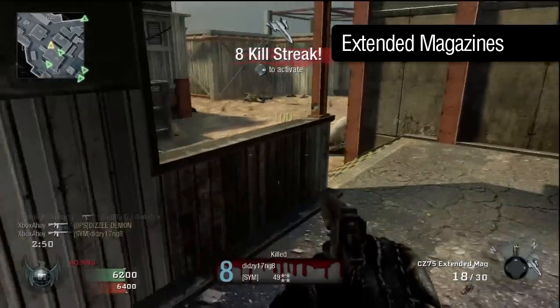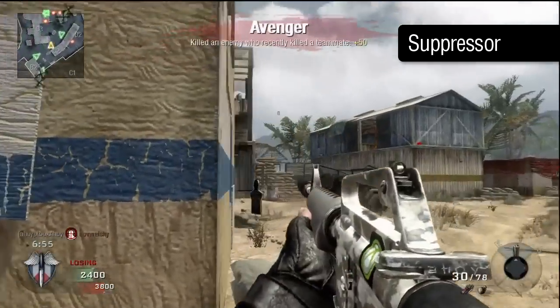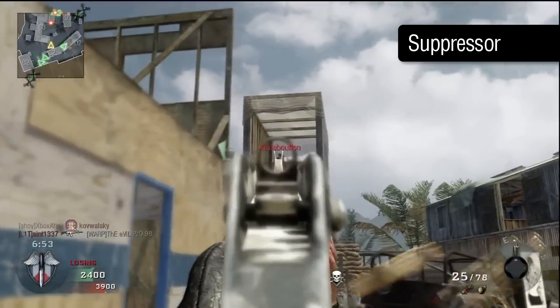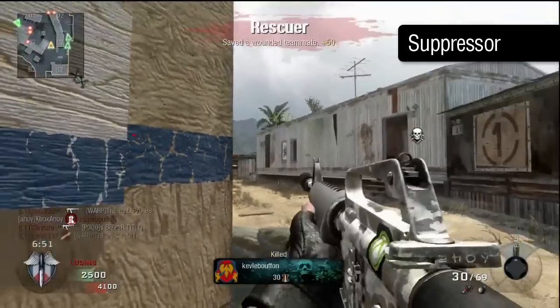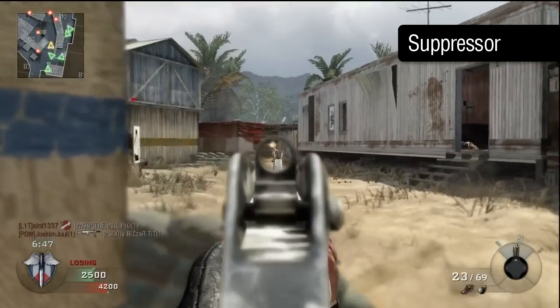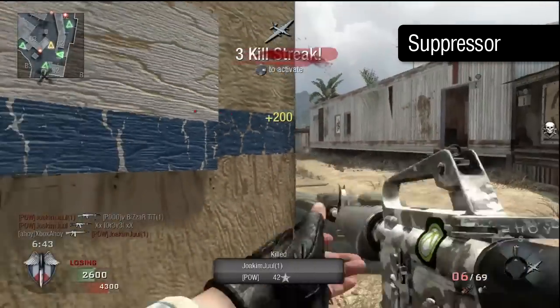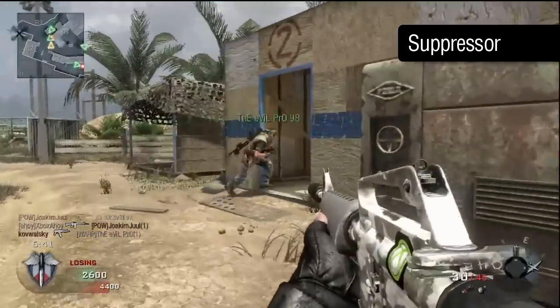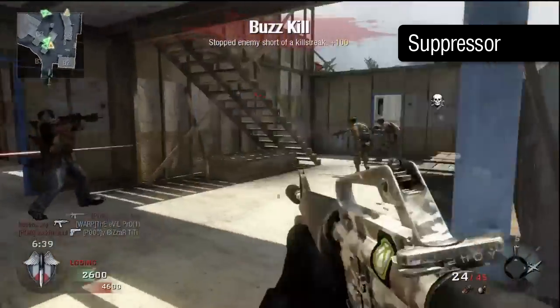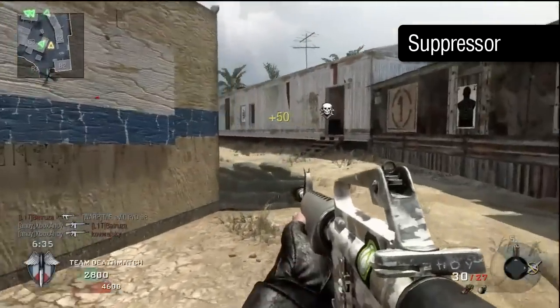If stealth is your preferred tactic, then the suppressor should be your attachment of choice. Bear in mind you will lose a significant portion of your effective range by doing so, meaning that you'll often need a burst or two more to kill at long range. The M16 has the longest effective range of all the assault rifles when unsilenced, so generally I'd advise against the suppressor to preserve this unique advantage and to ensure greater lethal potential per burst at middle range.